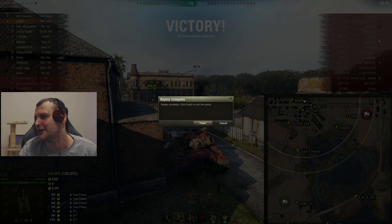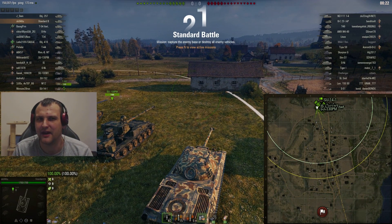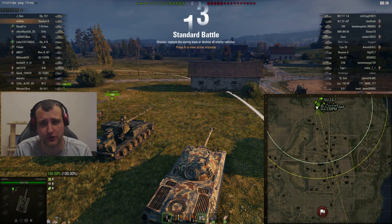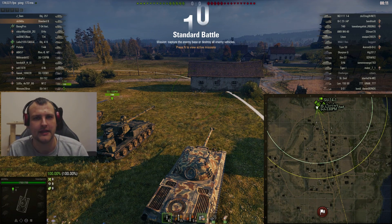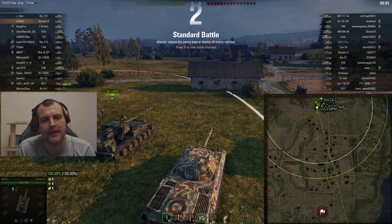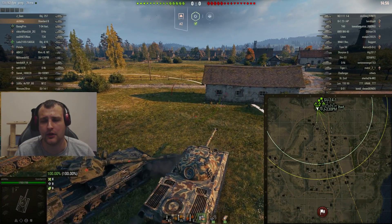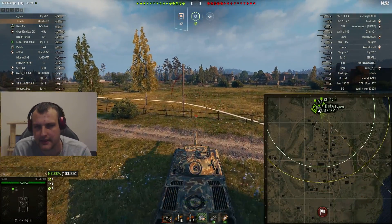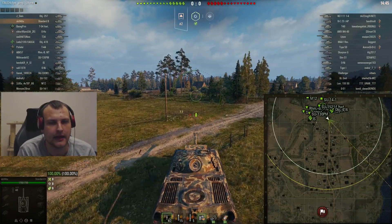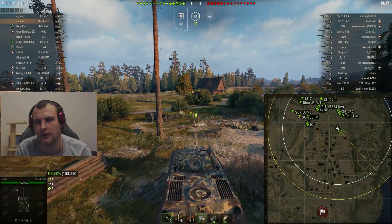Let's go for another replay. In the second game we have the perfect case scenario — I am top tier against enemy tier sevens. Obviously there are also some tier nine tanks, but this is the situation where everyone is thinking 'oh boy.' This map is called Murovanka — in my opinion it's one of the better maps in the game and I enjoy playing it. On the north side I love the forest and the Echo 7 position.